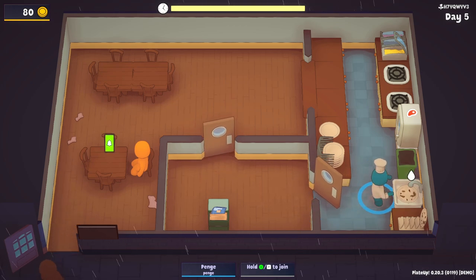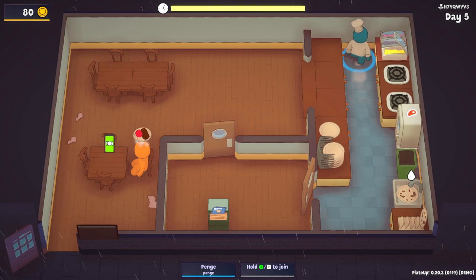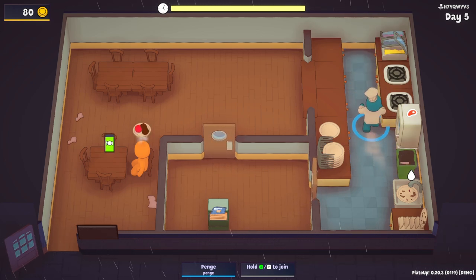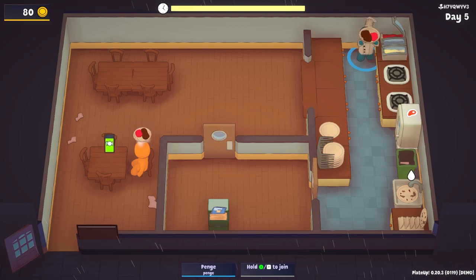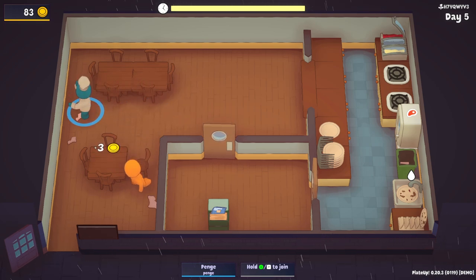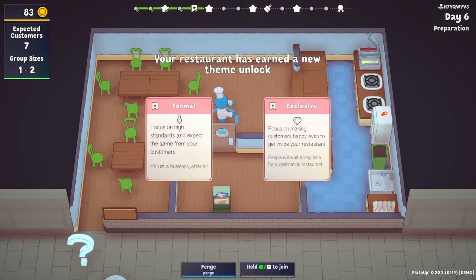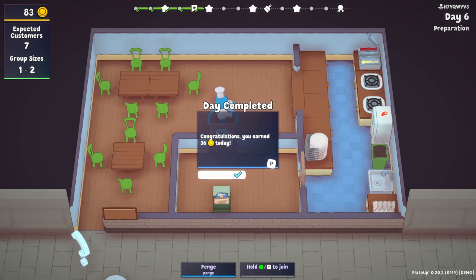We've got enough money to put the plant pot down, which is perfect. Do a spot of cleaning, somebody else has come in. We'll take your plate away and give it a wash. You want steak, you want ice cream — we can do that. That is a well done steak. Sorry for smashing into you. You want two chocolate and one strawberry. Looking at the timer at the top — that's it! Your restaurant has earned a new theme unlock. Formal: focus on high standards. Or Exclusive: focus on making customers happy even to get inside your restaurant. We're going to go for Exclusive — it's going to be exclusive because it's fancy! And we earned 36 money today.